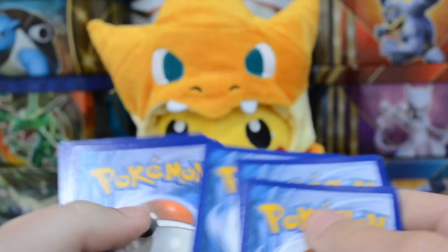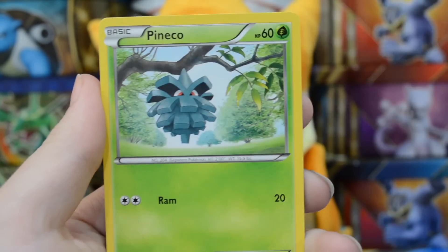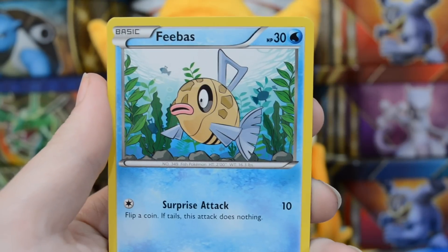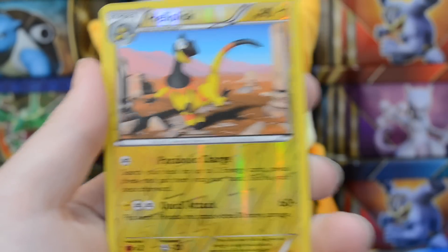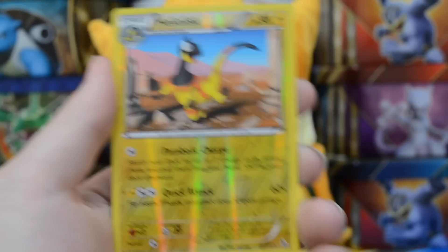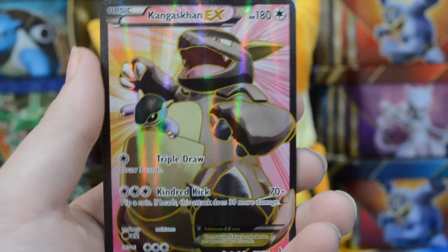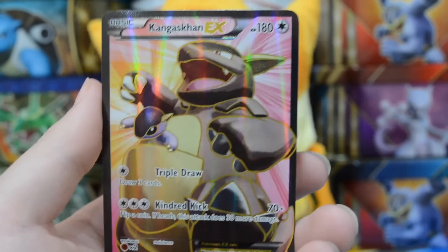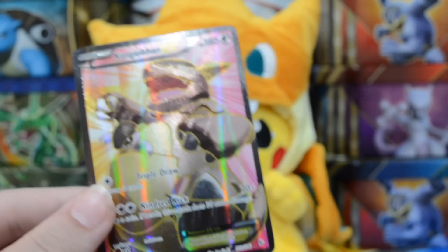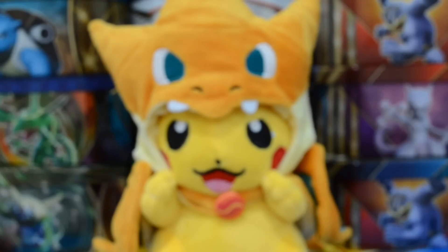We will set the code card off to the side and go three and two. Let's see what we can get out of our first pack here. We have a Duskull, Flabebe, Pineco, Sentret, Phoebus — Jeff would be very excited about that — Roserade, Furfrou, Karakarak. We have a reverse Heliolisk. That is rare, very cool and awesome. We have a Kangaskhan EX full art. Wow, that card is beautiful. What a pull! Oh my gosh, my mom picked out a good box. So we have a reverse rare and a full art Kangaskhan out of the first pack. What a pull right there. That is super cool.